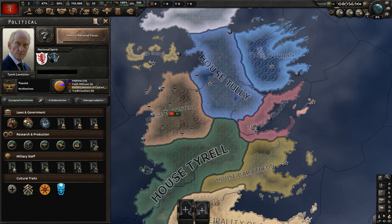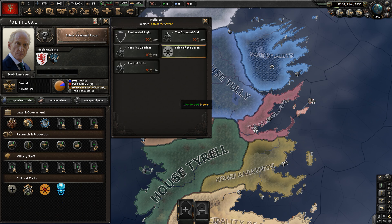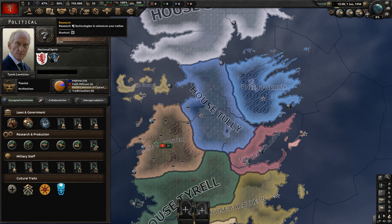Looking at the ideologies, we have Democratic, Communist, Fascist, and Non-aligned — just like vanilla HoI4. But going below that, we have cultural traits in Hearts of Ice and Fire. There is currency, though it seems like a work in progress. We have Origin — Andal for House Lannister — a religion system, and a Stance toward the Others, or White Walkers.